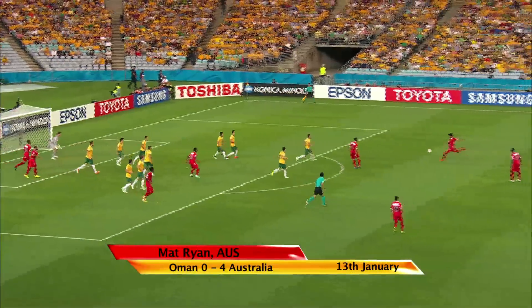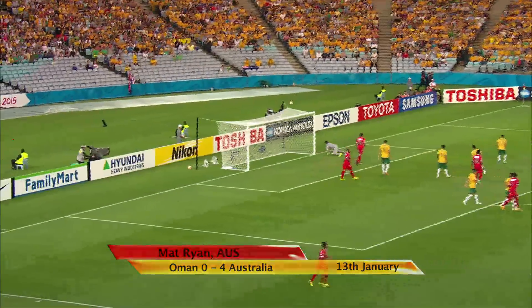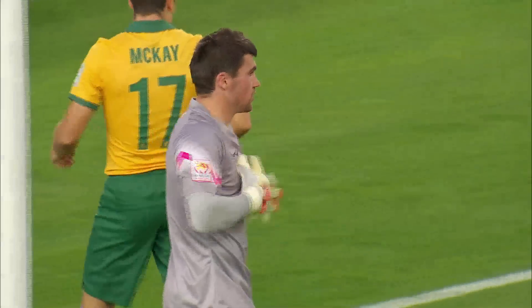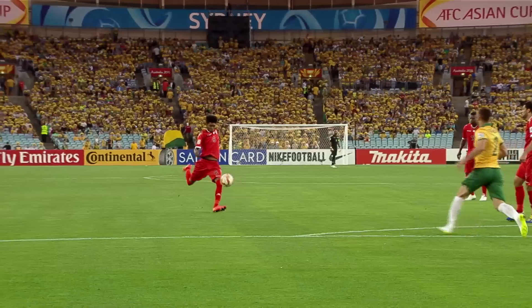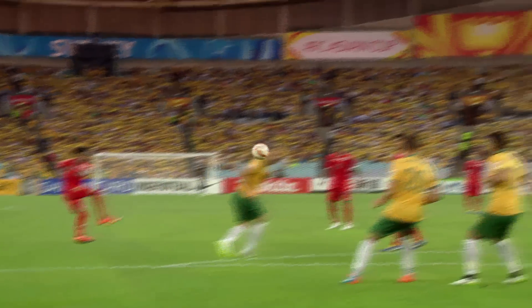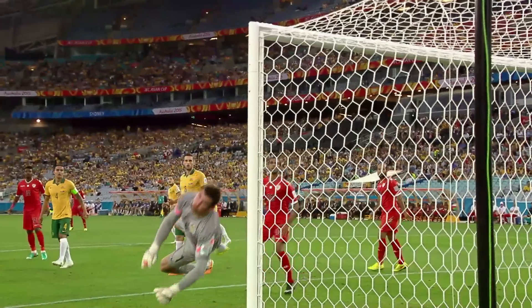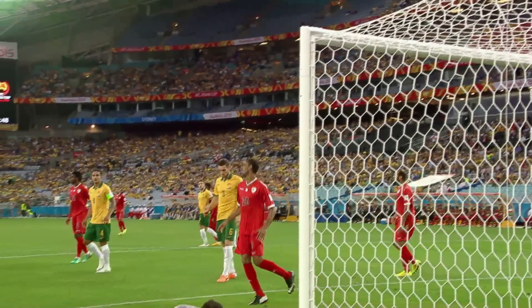It wasn't a bad one either, and it comes to right Ibrahim. Oh, what a save from Matt Ryan! Right Ibrahim Saleh with a stinging drive — Matt Ryan flew away to his left to make an excellent block. Well, Australia got the first danger cleared, and that was a nervously defended corner. They look back — look at the eyes on the Socceroos. Oh no, they're saying.